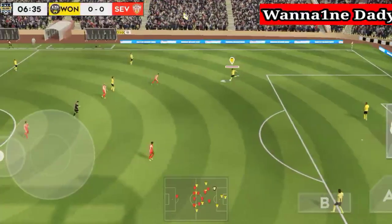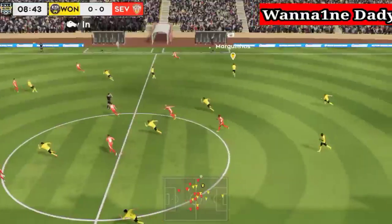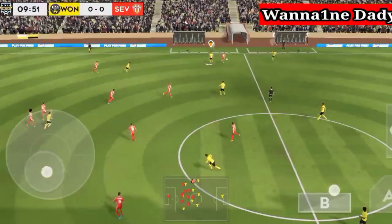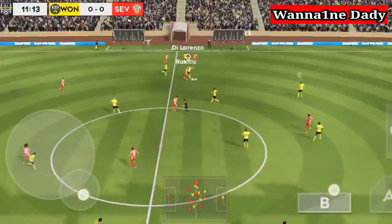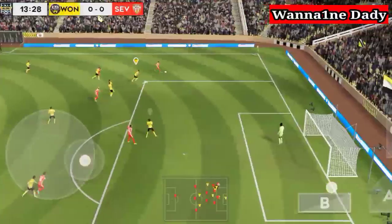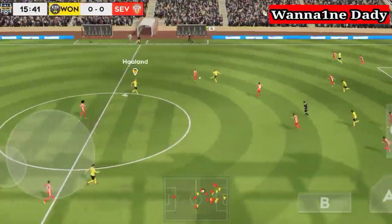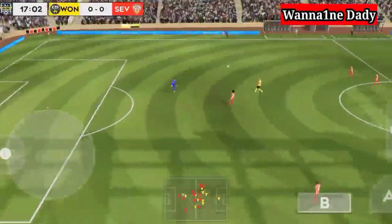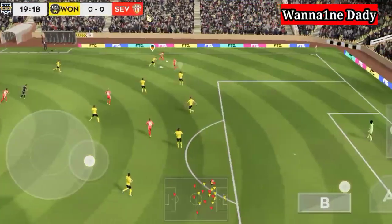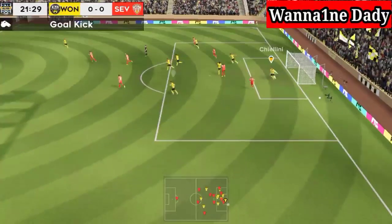A short pass from the keeper. And that's a throw-in. Short throw. Racket inch. Gomez. And this really takes the pressure off the defence. Sends it forward. Gomez.